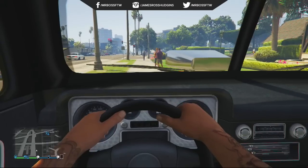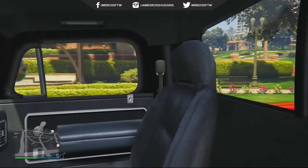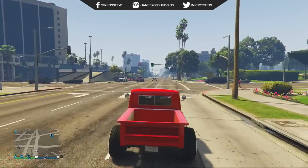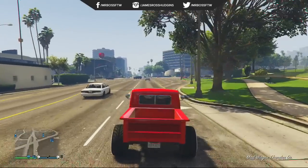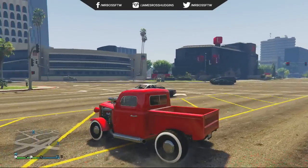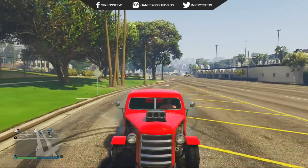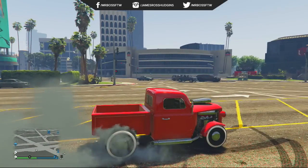I'm going to show you guys what it looks like in first-person mode. First-person driving is a huge part of GTA, and the Bravado Rat Truck has a great looking interior, which is also a bonus — that old-school rustic style. Let me know what you think in the comments below, leave a like if you enjoyed, and subscribe for daily GTA 5 videos. Thanks for watching, take care, and I'll see you guys in the next video.